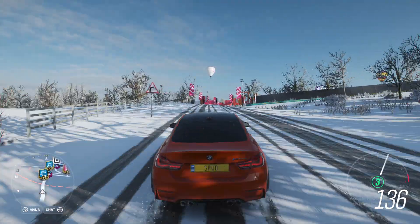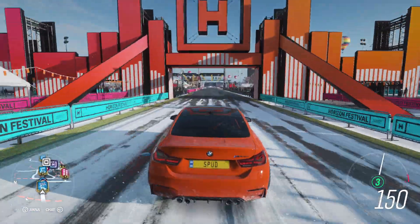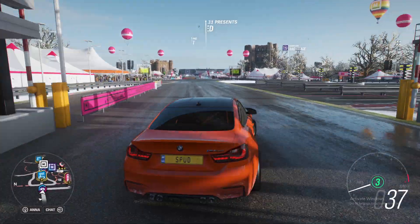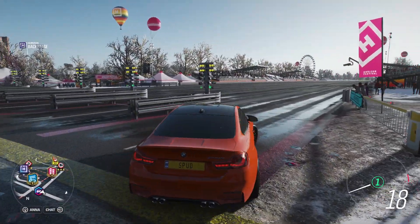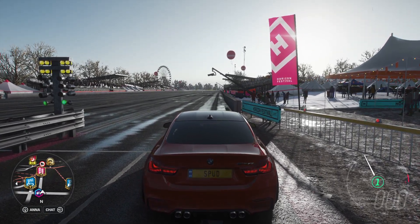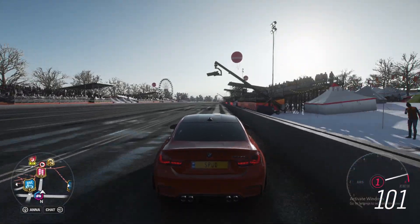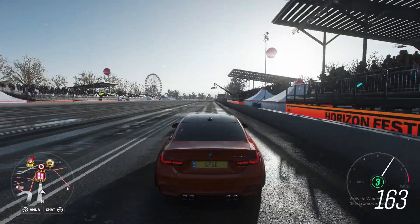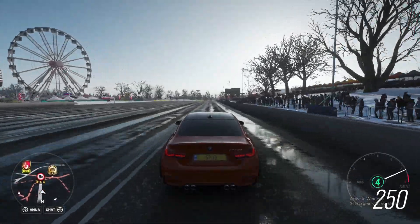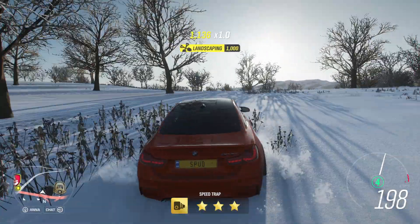The first thing we're going to do is bring our 2016 M4 up to the festival drag strip so we can see just how fast it is, as well as getting a speed by the end. Pulling up to the line here, we're going to rev this car up to about four and a half thousand RPM, just drop it there — no wheel spin at all — through third and now to fourth, flying along, and we cross the line at 265 kilometers an hour.